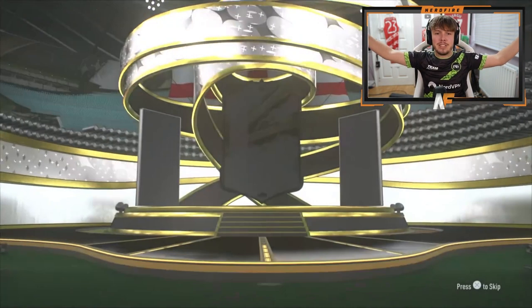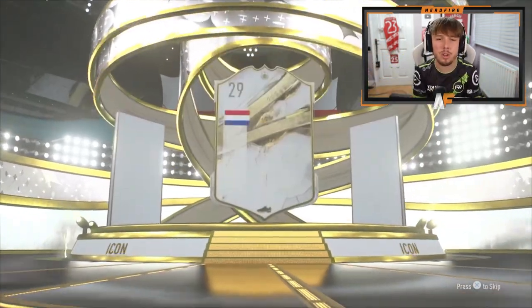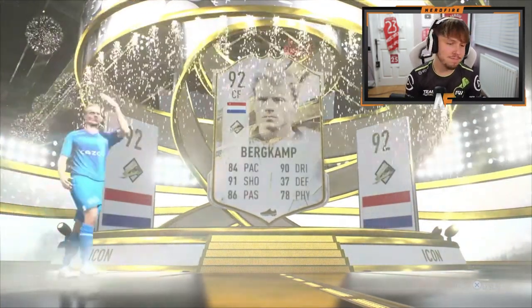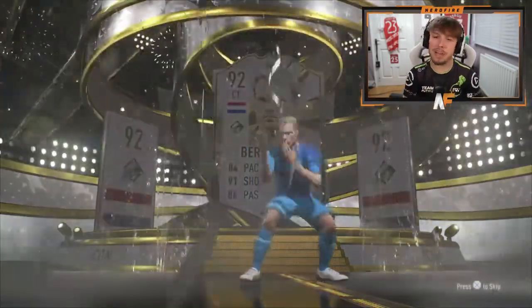Final icon pack from Miles to end us off - number 10. Prime icon again, Dutch centre forward. Bergkamp. It's Bergkamp. Well, that's what we call it because that is not what we want to see.